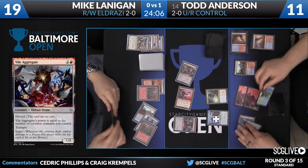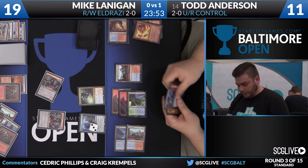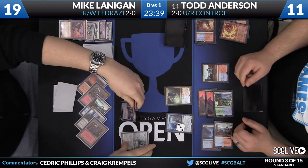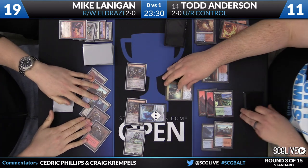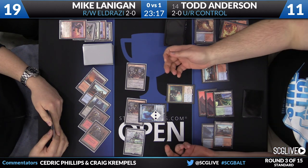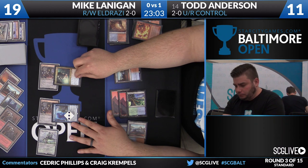Now Todd's turn — he starts with Thing in the Ice, then hard casts a Fiery Temper, which means he draws a card from Jorianne and removes an ice counter. Thing in the Ice down to three counters. Those Vile Aggregates are currently just two-power creatures. Back to Mike Lanigan — Reality Smasher is a big draw. Anderson at 11 life as the Vile Aggregates come — they're three-power now. Thing in the Ice can get in front of one, but the question is does he chump block now or save it a turn? Anderson's hand is Anticipate and Fiery Temper — he has the ability to draw another card with Jorianne. But his life is going to take quite a hit.